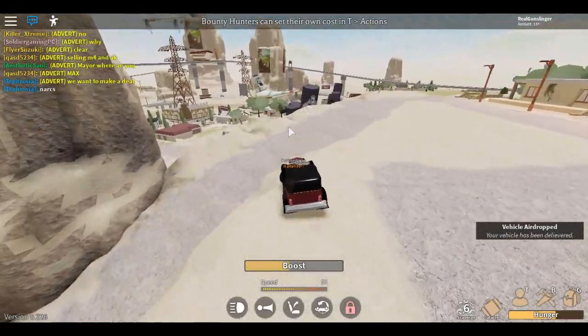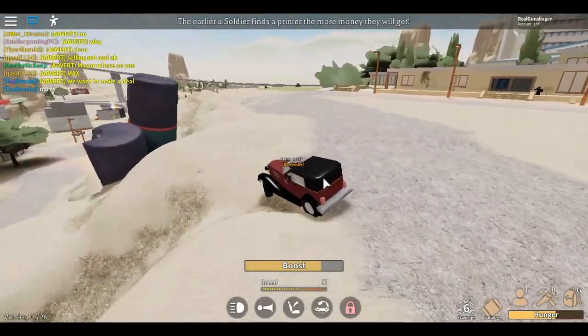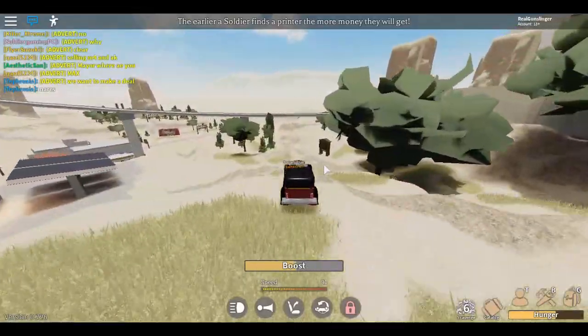We're gonna jump into the vehicle and boogie over there. Wow, off to a great start — we just tipped. So we're gonna quickly boogie over here as fast as we can because I want to show you this.